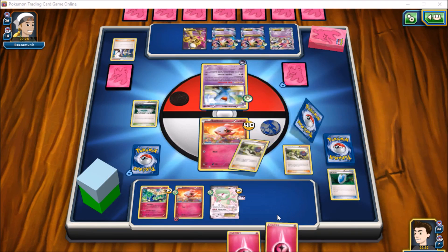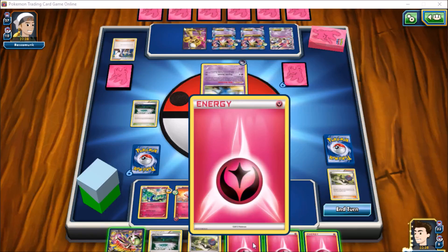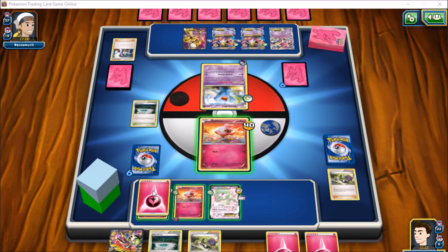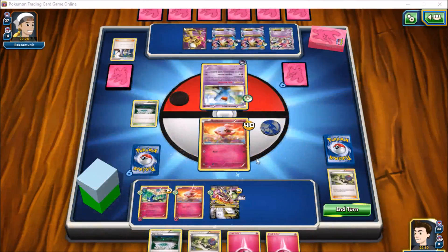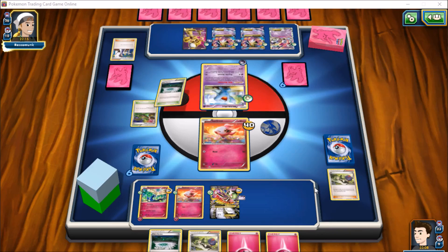We play an N to get some better cards in hand, but we whiff on something important. We throw an energy on and go ahead and do the Mega Evolution — that's about it though. Unfortunately he didn't knock us out to give us an easy come-back, and we don't have an Aromatisse to take advantage of. Dimension Valley knocks our Fairy Garden out this time, so he can attack with whatever he wants now except Hoopa.